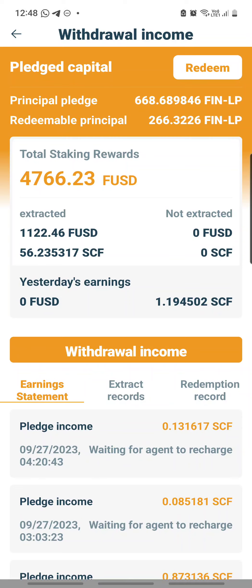I'll click on extract records. You can see that this is the extraction I have done prior to the participation in the mid-autumn. After that, there's no more to be extracted because it's automatically reinvested. I just noticed I have a maturity that I can redeem — this principal from this wallet. I shall click redeem right now and I don't think it will affect whatever I have pledged in the mid-autumn.